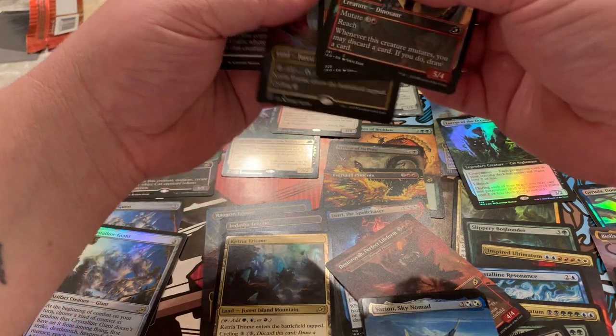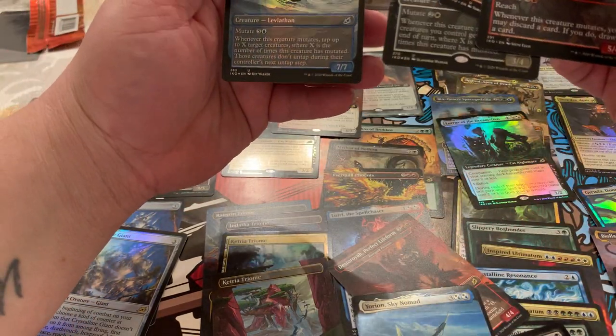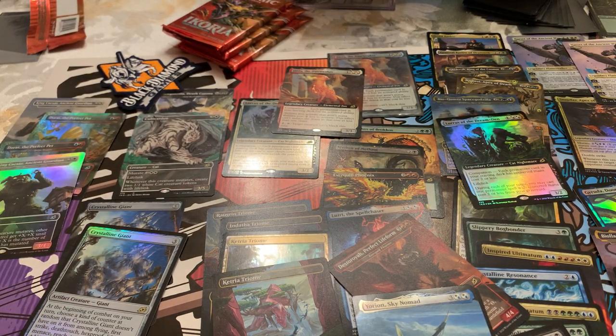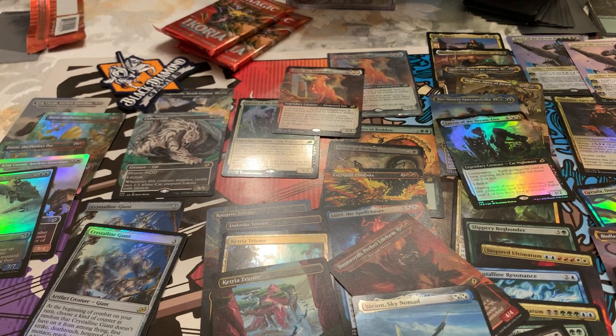We got another Ketria Triome. A Foil Archipelagor and another King Caesar. That pack wasn't as amazing but still — I did get a Ketria Triome. I have the normal art but it's not the Full Art. By Full Monty I mean you're seeing it all.